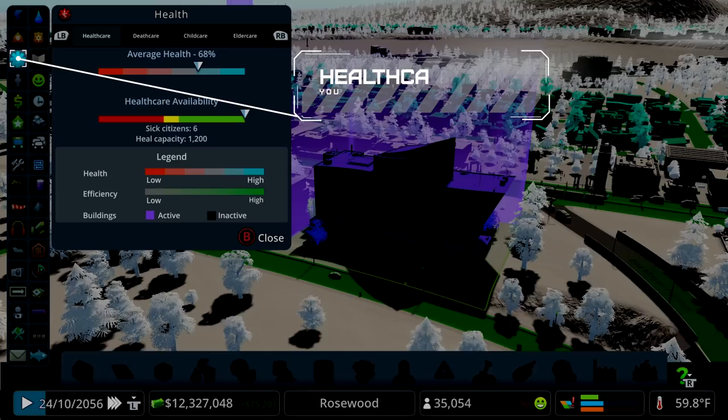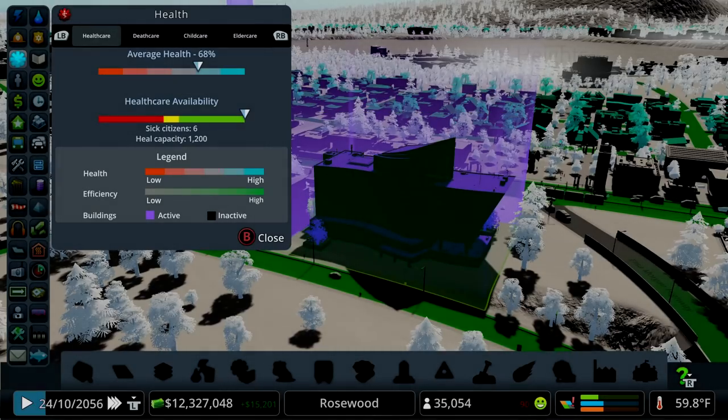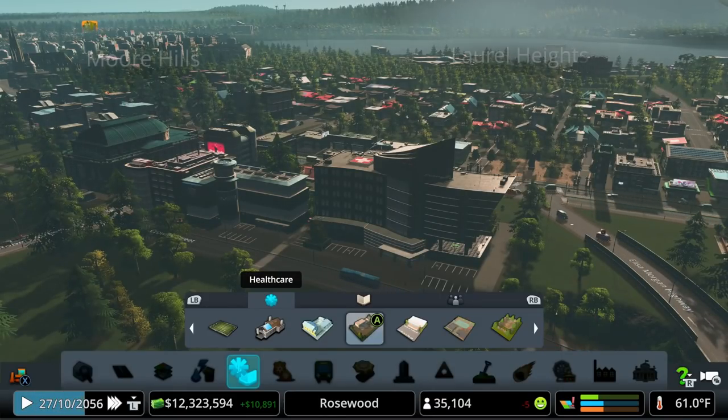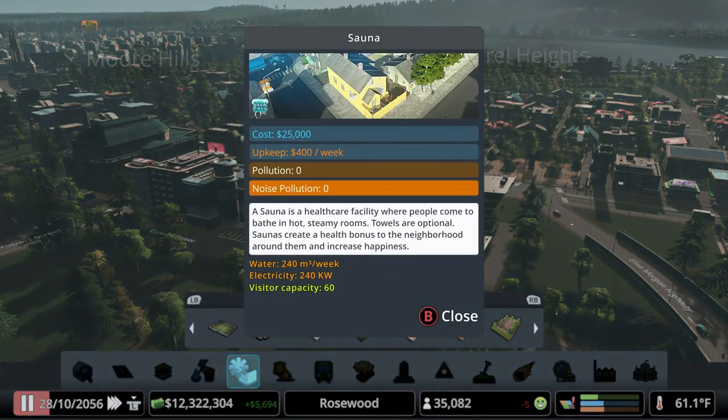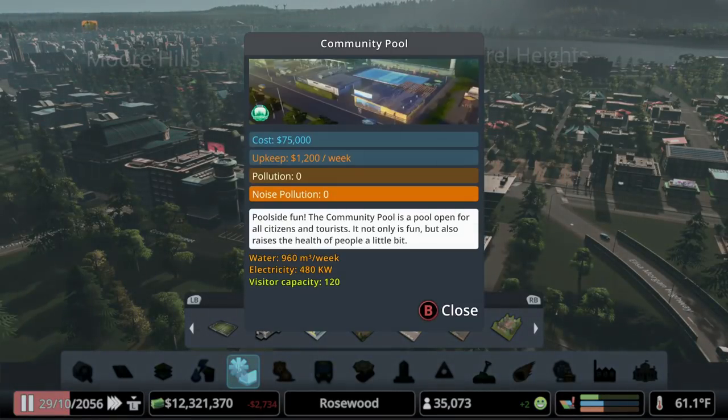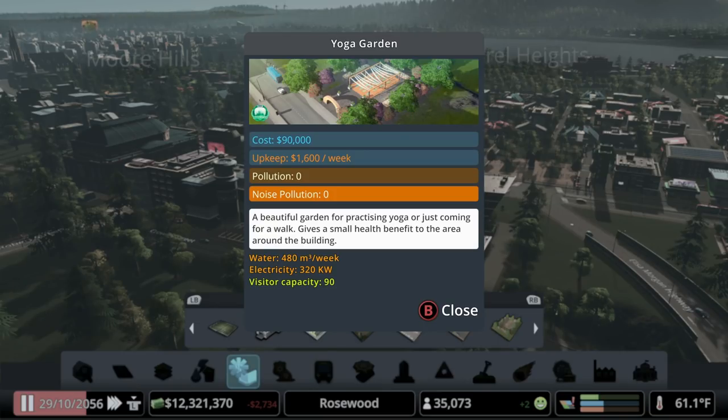Looking at healthcare, we have similar options: a small med clinic, a larger hospital, and a medical helicopter depot — very useful for areas disconnected from roads or if you have really bad traffic. Depending on your DLCs, you can also boost citizen health generally using things like the sauna from the Snowfall DLC, the sports hall and gymnasium, the community pool, and the yoga garden from Green Cities DLC. These have a positive knock-on effect for health within an area.